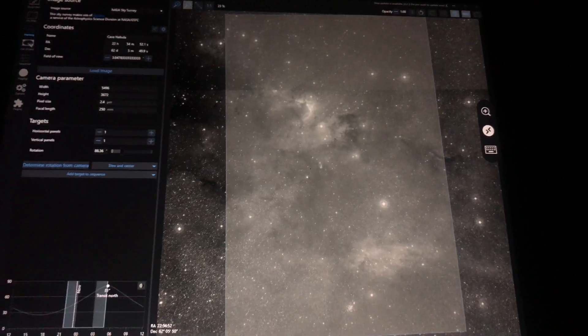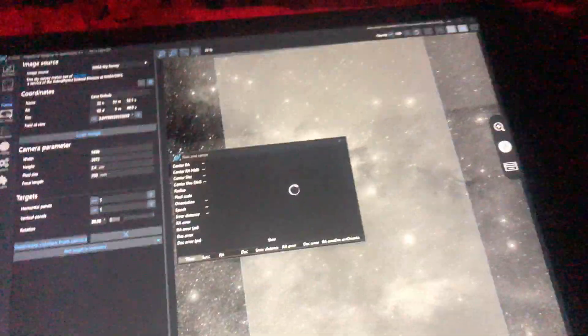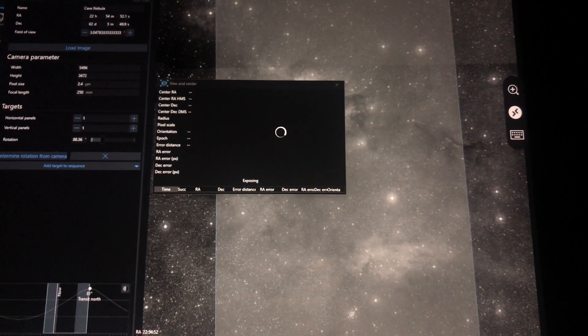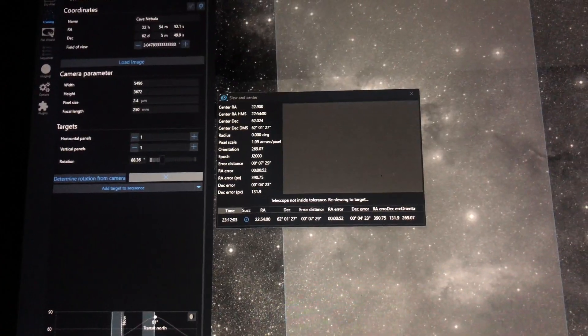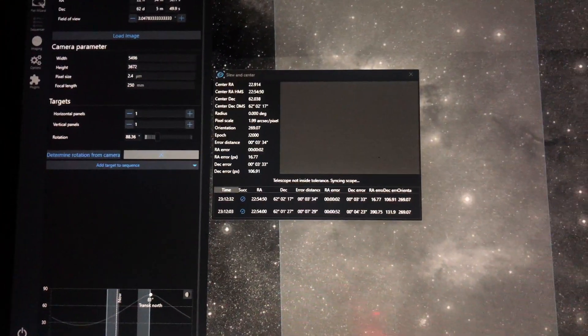Nearly halfway through the normal flats — I'll put the lens cap on in a minute for the dark flats. I've got the Cave Nebula loaded up in the framing wizard and I'm slewing over to it now. It's made it there and doing some final adjustments to get perfectly framed. I'm going to recalibrate the guider since I haven't done that in probably weeks or months. The last calibration was on the Bode's and Cigar, which is close to the north celestial pole, so it won't be the most accurate for tonight's target.